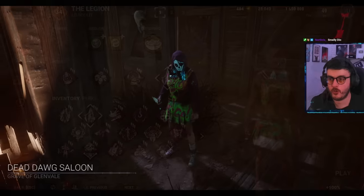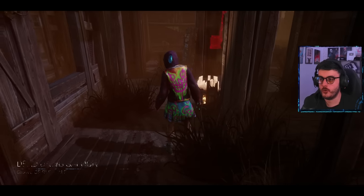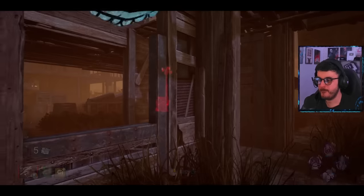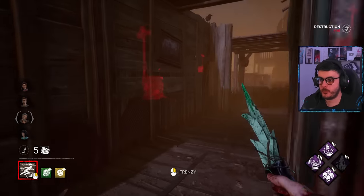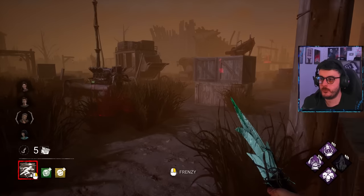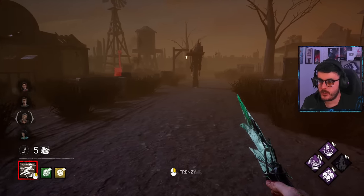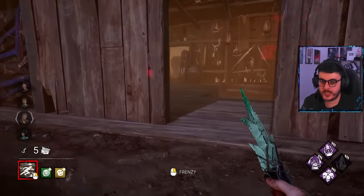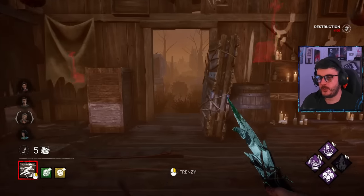Alright, we are on the Saloon trying out the smelly bubble pin build. This will be either a huge hit or miss. I think kicking down a couple of these doors early game is clever for us. Let's do it, see how we do.